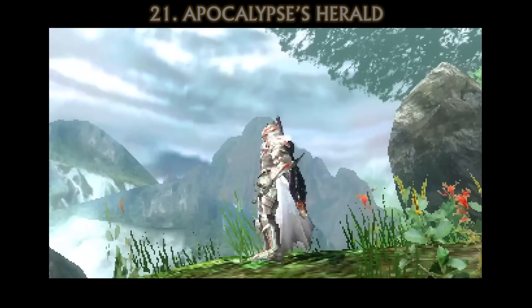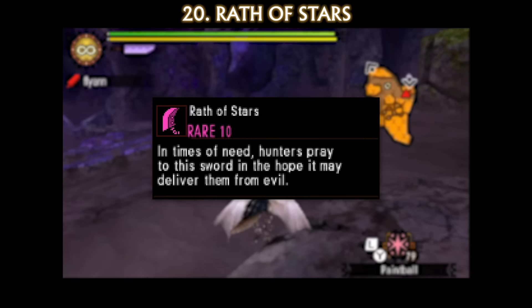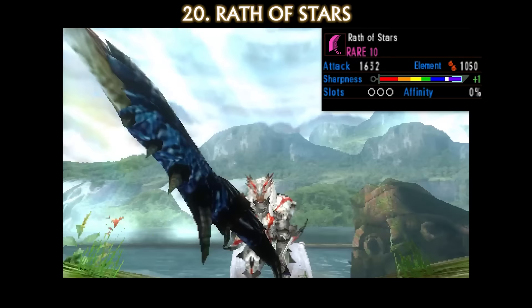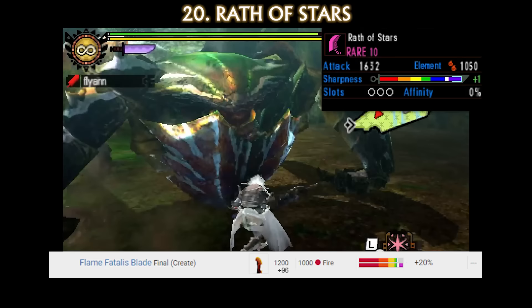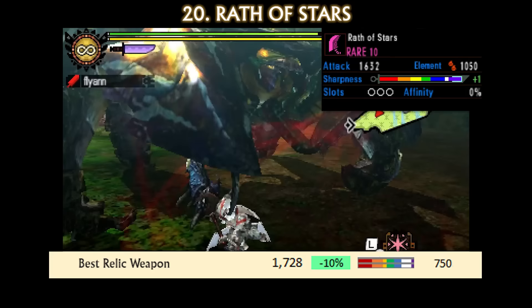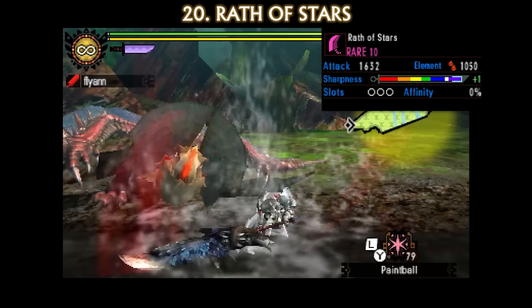Next up is the greatsword, Wrath of Stars. The Wrath of Stars uses the weapon model of the Wrath Flame Glynn Sword, made from Azur Rathalos. The weapon description reads: 'In times of need, hunters pray to this sword in the hope it may deliver them from evil.' This weapon will at least deliver a crap ton of fire damage and natural purple sharpness. The Wrath of Stars has 1632 raw, natural purple sharpness that gets boosted with Sharpness Plus 1, three slots, and 1050 fire element. The best forgeable greatsword is the Flame Fatalis Blade with 1296 raw with 20% affinity, purple sharpness with Sharpness Plus 1, and 1000 fire. The best relic would go up to 1728 attack with minus 10% affinity, purple sharpness, and 750 fire. The Wrath of Stars is very similar to what we saw with the Apocalypse's Herald — a weapon that usually only cares about high raw damage that has a bunch of element which could be super useful in niche situations.